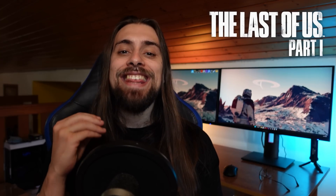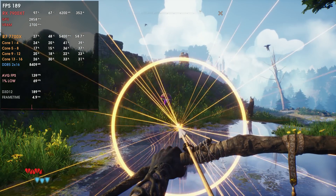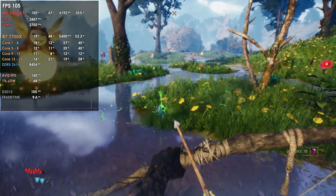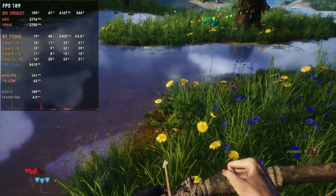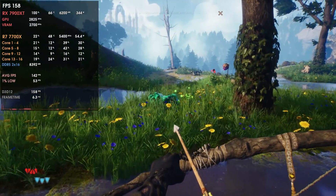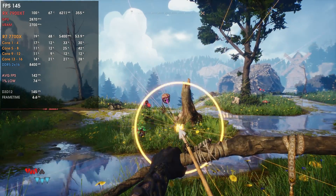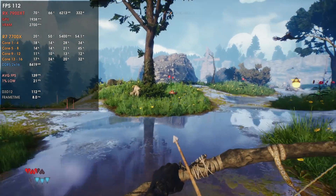I was recently retesting GPUs like the RX 7900 XT, and I noticed that the Smart Access Memory performance in The Last of Us Part One had vastly improved. So I had to retest once again all the higher-tier AMD cards like the RX 6800, 6950 XT, and 7900 XTX. I also retested the RX 6700 and 6700 XT, which oddly had less FPS than in the previous video I made, but at the same time had a more consistent experience for their performance bracket.